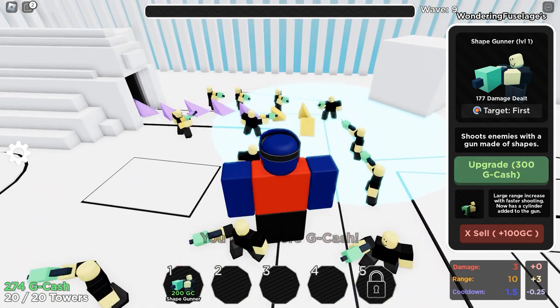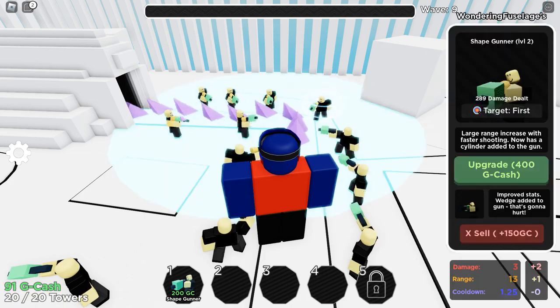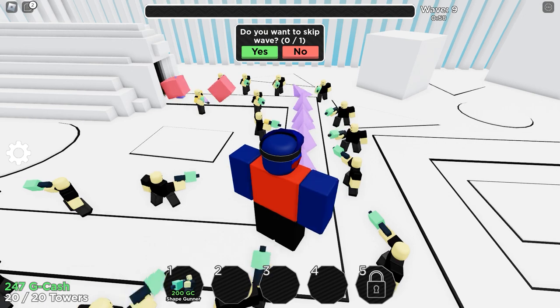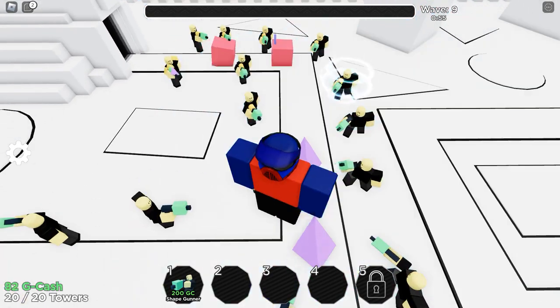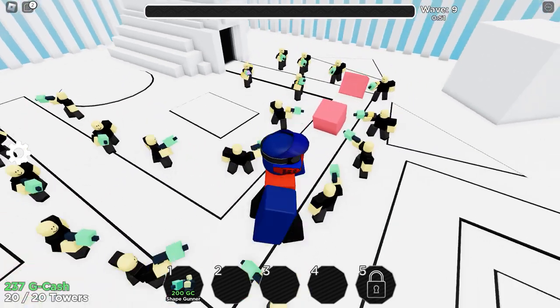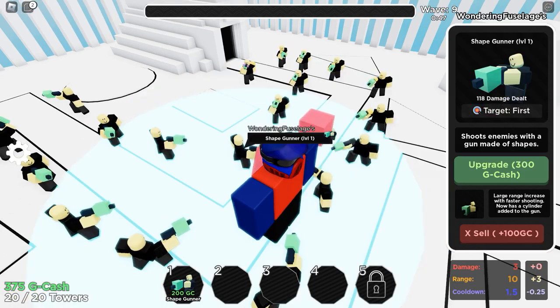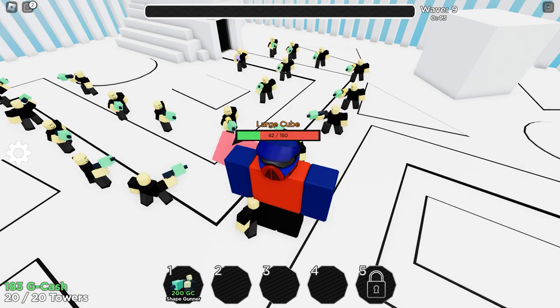Level up this unit. Here comes a large cube — take them out please. Don't skip the wave because I don't think my units are strong enough. Level up this one — that corner wedge will go down without any problems. What is that unit? Whatever, just keep attacking everything that shows up. That large cube will fall very, very soon.